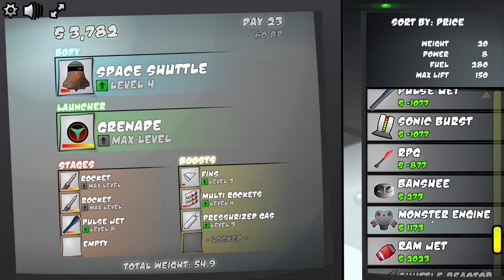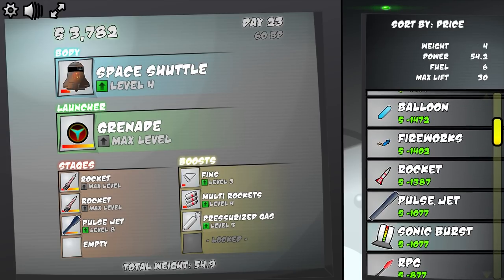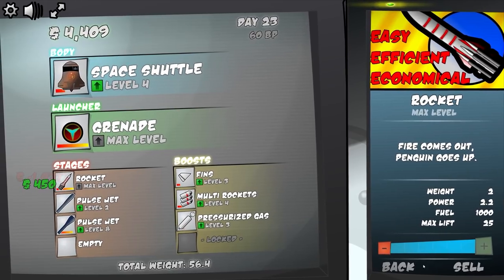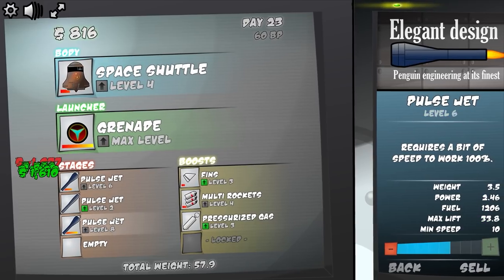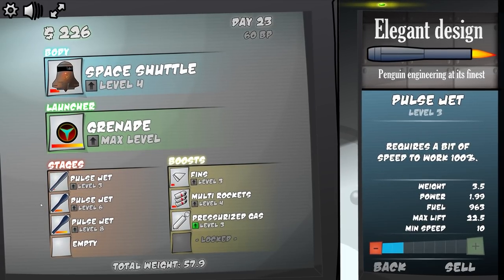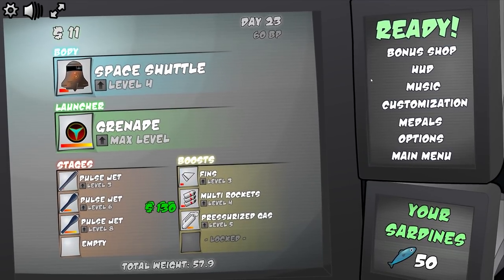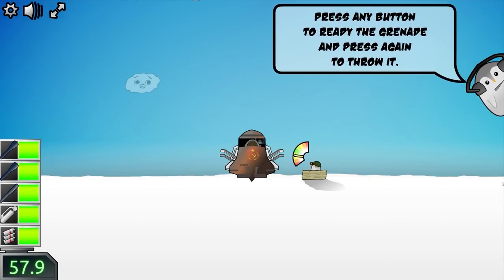What's the difference between a ramjet and a rocket? The ramjet has a minimum speed requirement and a max lift stat. I think I'll go with pulse jets across the board — upgrade to pulse jets on the whole thing and then upgrade them. The idea is they get better through the stages: first, second, third. We've also got pressurised gas so let's put some points in there as well.